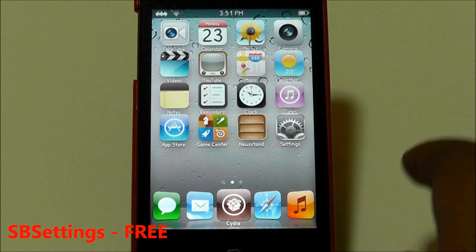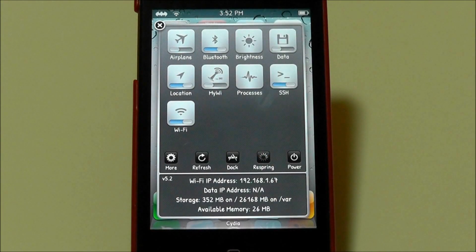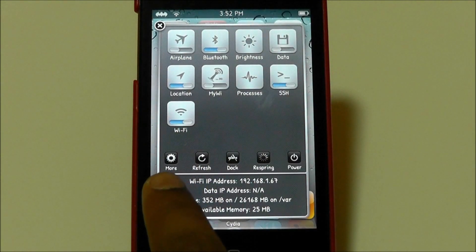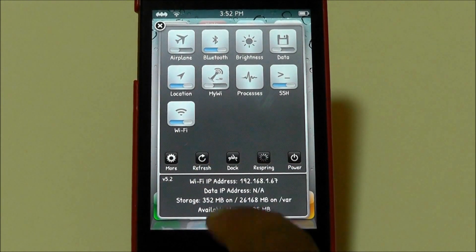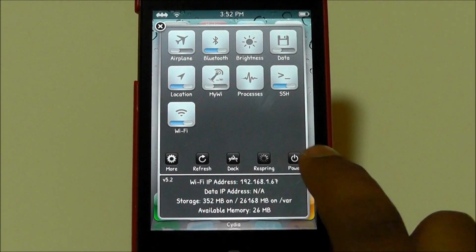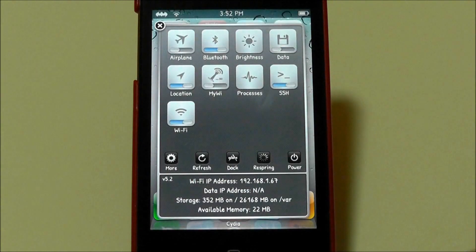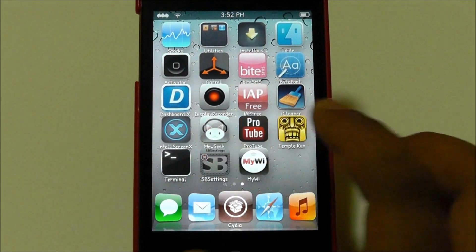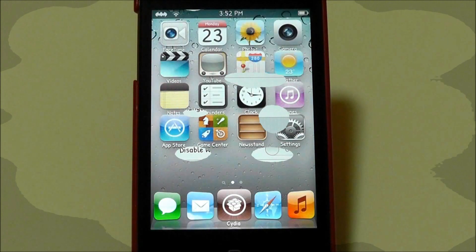What SP Settings does is that if you swipe across the top status bar, it brings down a new dialogue — it's like springboard settings. You got all these toggles right here. At the bottom you have more refresh, dock, respring, and power. Dock shows hidden icons, respring is just respring, and power gives you reboot, power off, safe mode, and lock. It comes with an app to check out all its settings. It's free, so if you want it, go ahead and get it.